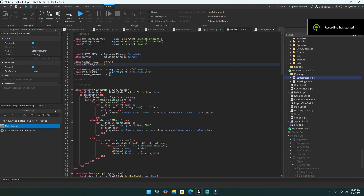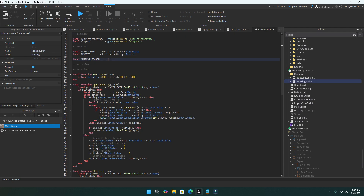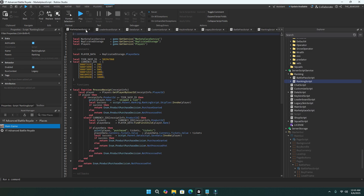To change seasons, go to services, then group service, then ranking. For the battle pass, you want to make a whole new game pass — if you don't know how, reference the old video. Then copy the old pass ID and put it as the previous pass, and put the new ID in current pass. For ranking, you can change the current season to 2, 3, 4, or whatever season you're going to. And that's how it works.